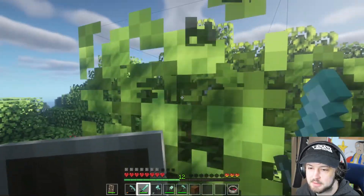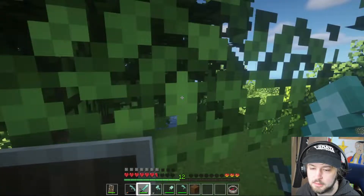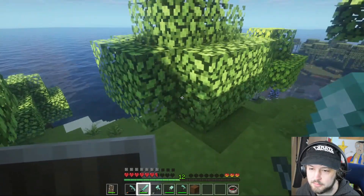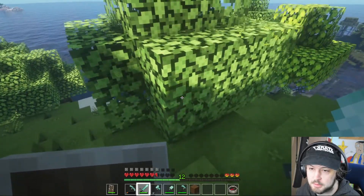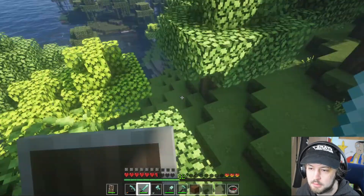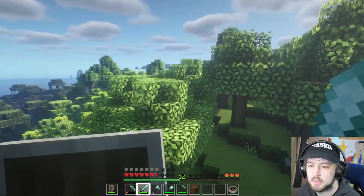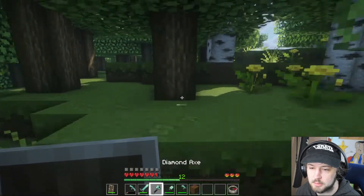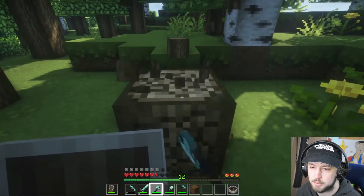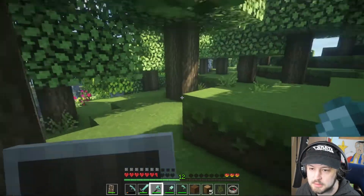My world is literally just an island. That hurt. I don't have food, that's why I can't run. I'm good at this game, trust me. There's something over there — let's go over there and explore. I need wood so I can make a boat.